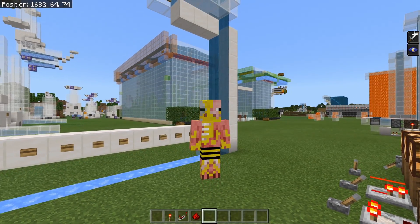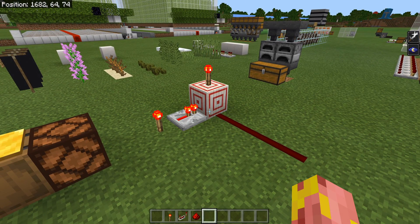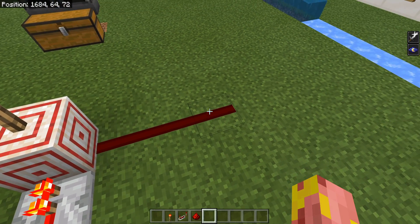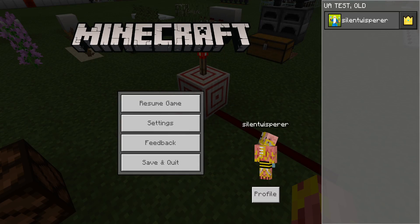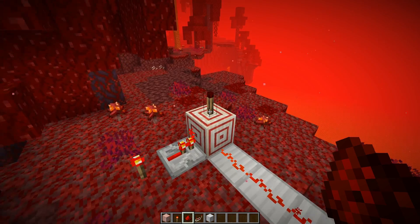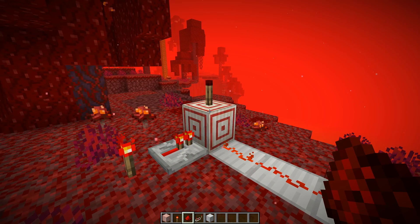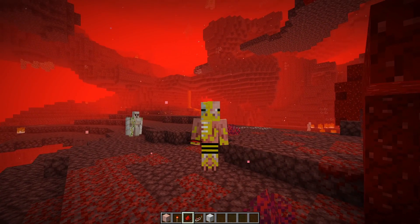Our next bug has to do with the target block: it does not conduct any redstone power. As you can see, we're powering it directly with a repeater and it's not unpowering the redstone torch or powering the redstone dust out the side — completely not how it should work. If we go over to Java Edition, the torch gets unpowered and the redstone dust out the side gets powered as well. This is a pretty significant bug when it comes to using the target block on Bedrock Edition.